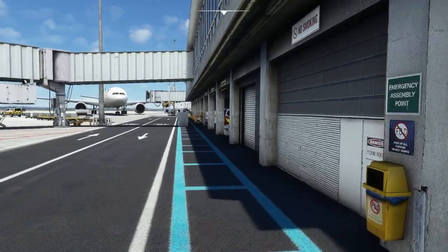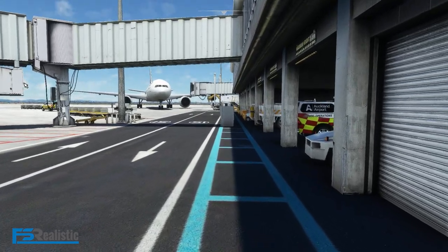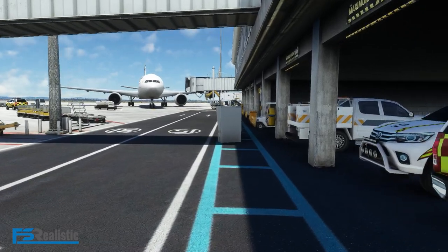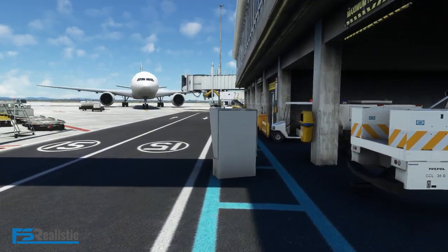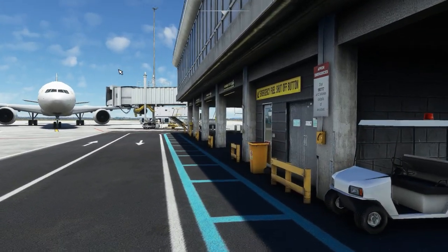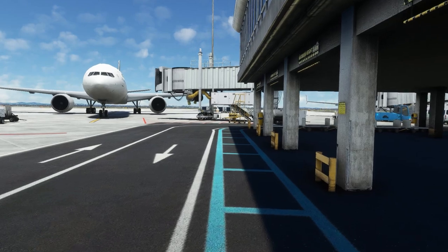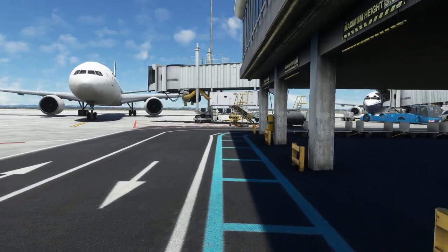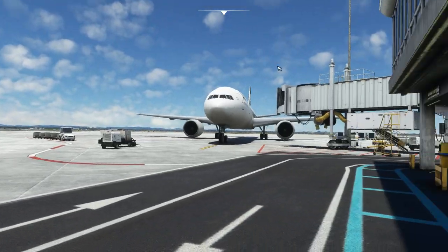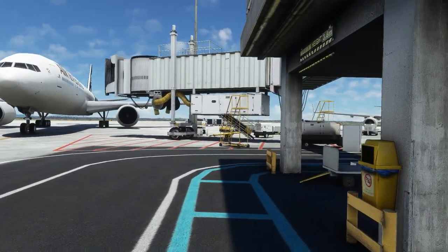Hi everyone and welcome to another Flight Deck to Sim video. Today we're going to take a look at FS Realistic's brand new avatar or first-person mode update. It gives you the ability to walk around in a first-person view or in an avatar's body around the airport or aircraft you're in. We're currently in Auckland, New Zealand, and this stunning scenery from Flight Beam Studios really allows you to enjoy this avatar function.